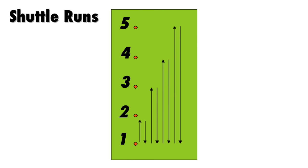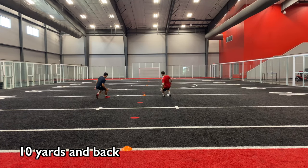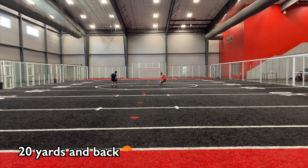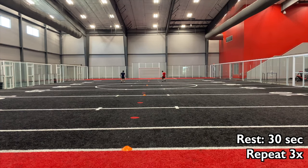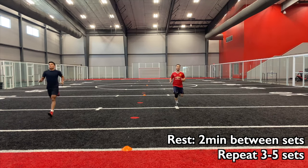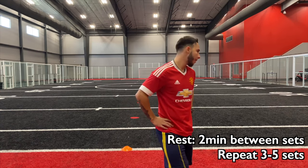Next we have anaerobic endurance conditioning. The drill involves shuttle runs — simple yet very effective. Place five cones 10 yards apart. Starting on cone 1, run to cone 2 and back, then cone 3 and back, and so on. The sprint should be flat out with emphasis on sharp turns. Rest for 30 seconds and repeat, rest another 30 seconds and repeat for a third time.